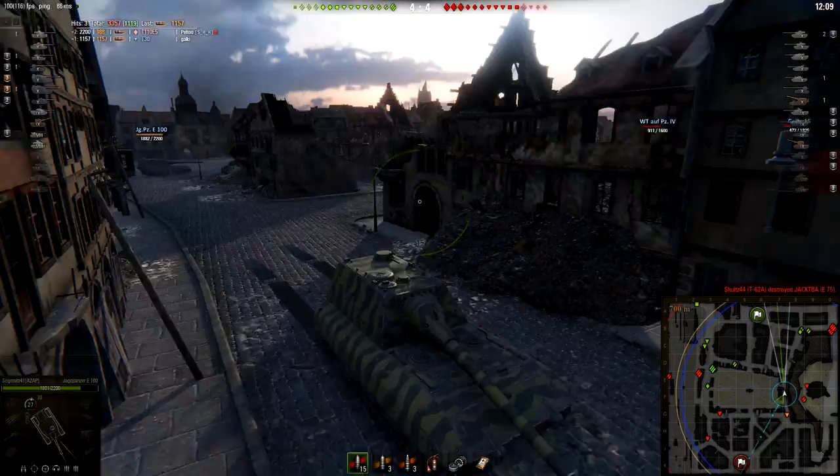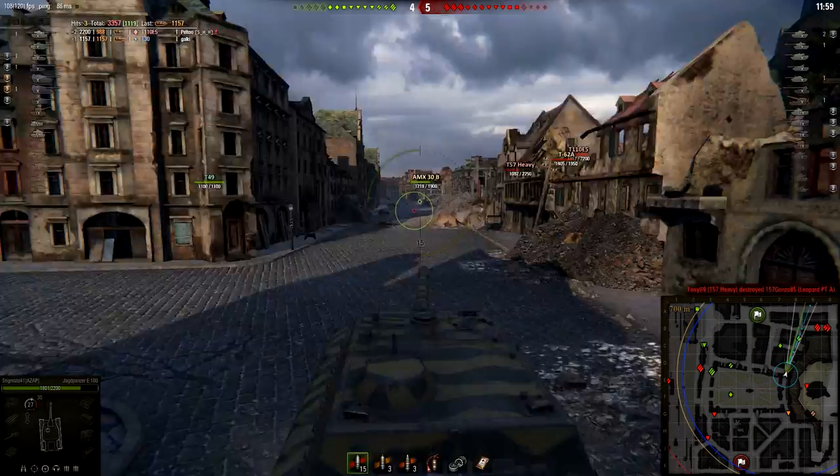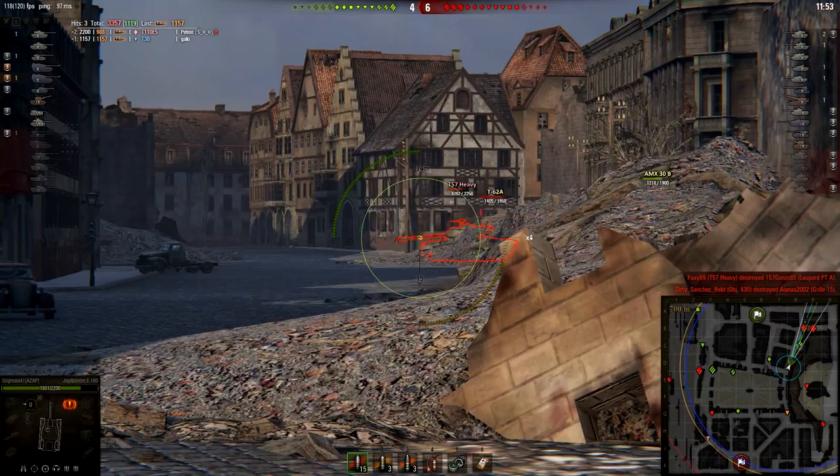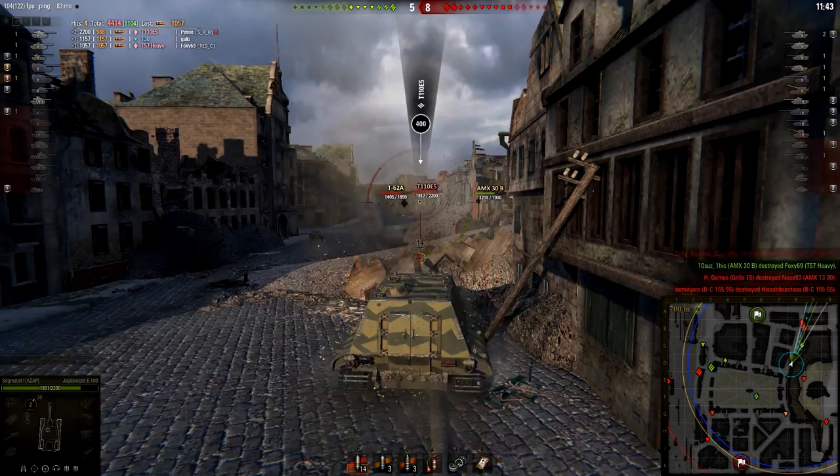And it is time to reposition once again, because as you can see from the minimap, we lost the hill. T57, T110E5, yet another one, and T62A are pushing forward. A good roll is needed — not quite — but thanks to the help from AMX30B, the T57 goes down, and that should scare T62A and T110E5 a little bit.